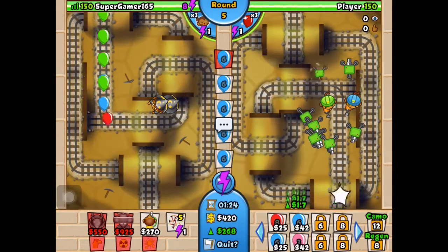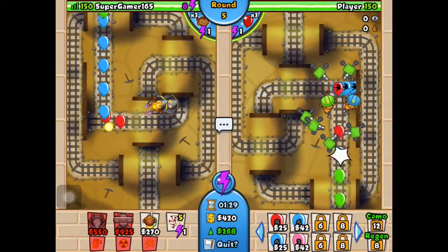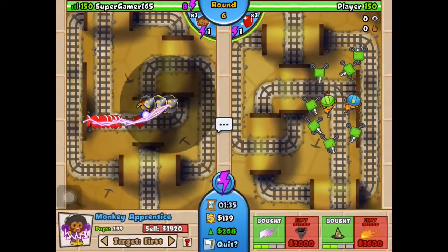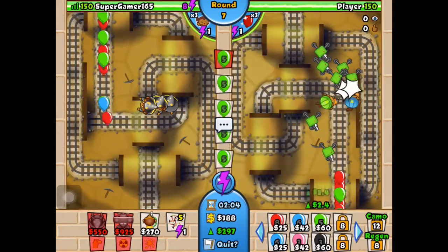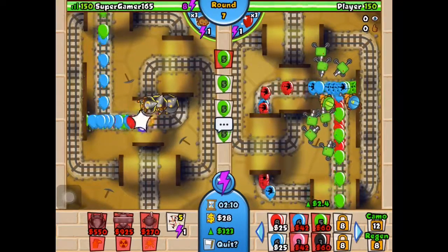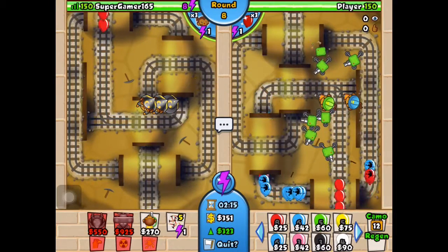Oh yeah, that teleport trap thing — is it like three thousand dollars? Oh you got monkey apprentice! How do you have three of them already? How much income do you have right now? I have like 366. Oh, I have less — 323.